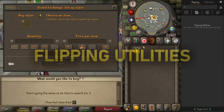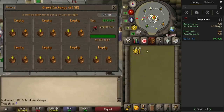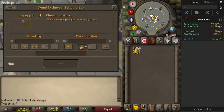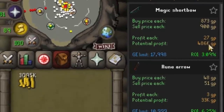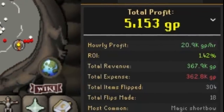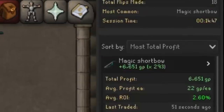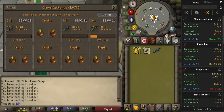Next is Flipping Utilities and this is a must for people that are flipping for money. When you buy and sell one of an item on the grand exchange, it automatically saves the values and calculates your profit margin. It then uses the grand exchange buy limits to work out the potential profit you can make from that item and also states the return on investment. In the statistics column, it tracks your hourly profit and total number of flips, giving a big breakdown of all the items you've been flipping. Overall, there's really nothing out there like this that does it all automatically — it's easily the best tool for flipping and it's completely free.